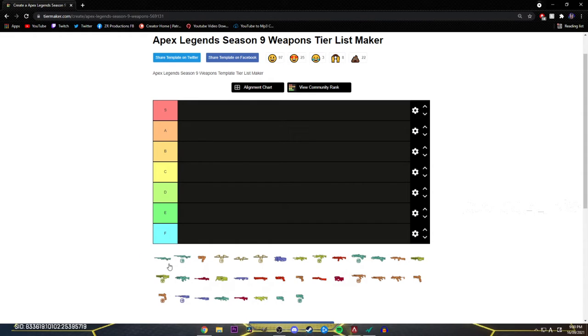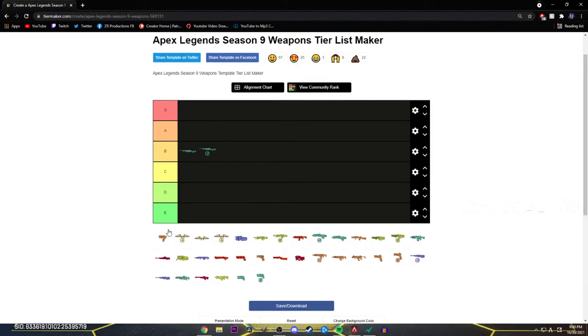The 30-30's interesting because it got a buff and it does good damage now. I'll tell you what I think — both in B. Bit controversial. There's no F-grade weapon, so I'm gonna get rid of F. It's not a terrible weapon, but I think both 30-30s go into B tier.